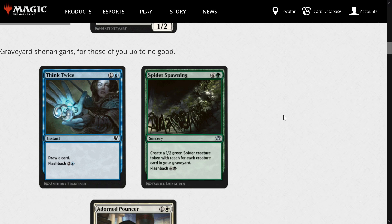Spider Spawning: 5 and a green for a Sorcery. Make a 1/2 green Spider creature token with reach for each creature card in your graveyard. You can flashback it for 6 and a green or black. It's not bad — a good way to recover from a board wipe, or maybe some spider tribal, which could be kind of fun if that happens to exist in the format.